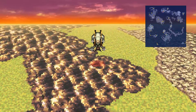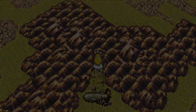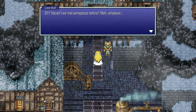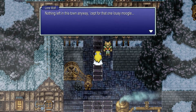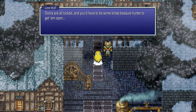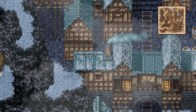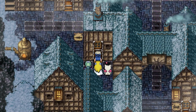Here it is — smack bang in the middle of the northern continent, in case you've forgotten. Now, Locke must be in our party to do the following. First thing we want to do is say hello to the Lone Wolf, who used to be a prisoner in Figaro Castle in the World of Balance. There are two things we want to pick up in the town itself. The first is to head to the weapon store where Locke can unlock the door.